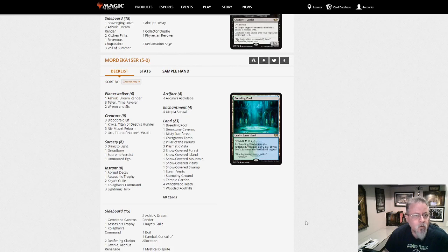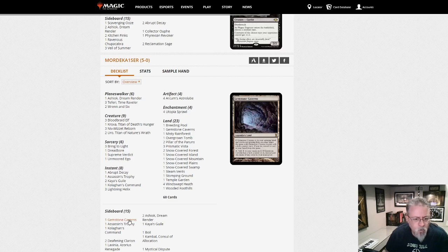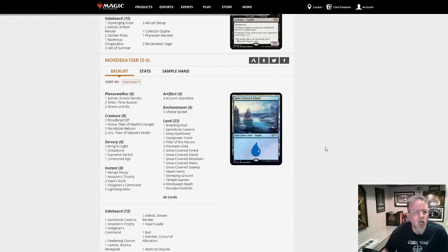Here is 5-Color Niv-Mizzet — Mordekaiser. We've got a Kroxa and two Uros. Kroxa isn't being seen as much in the Niv-Mizzet builds — in the Discord they've not been fans, as it doesn't do what the deck is trying to do where Uro does it better. One Ashiok main is a little odd, but with all the Titan decks around and trying to stop library searching, Ashiok is good for that. Three Lightning Helix not four, one Unmoored Ego main, no Wishes. Gemstone Caverns in the side are useful at times.